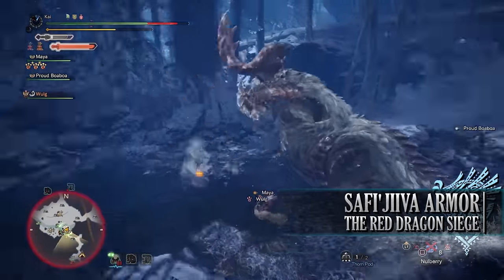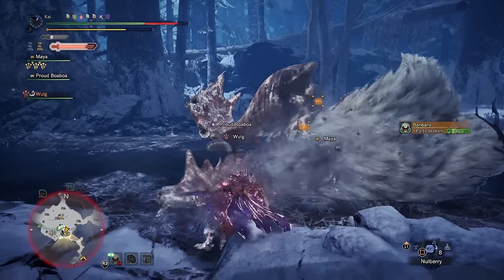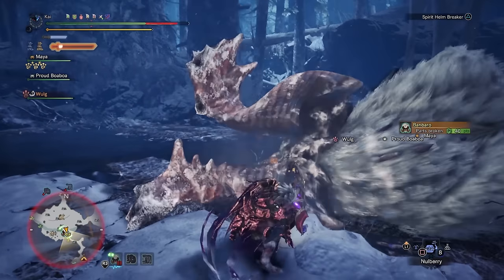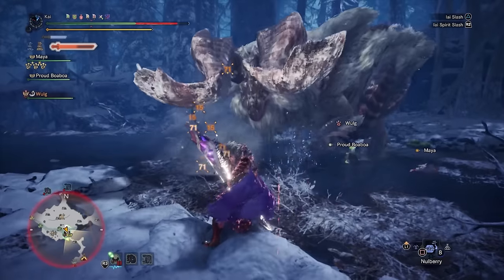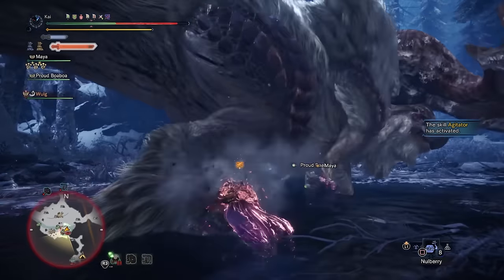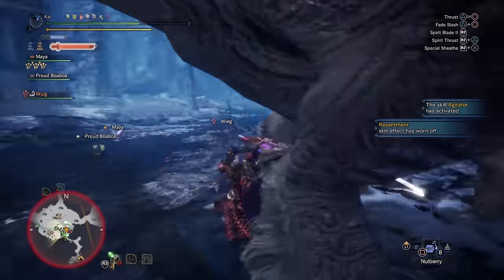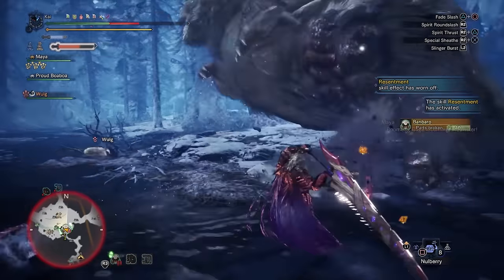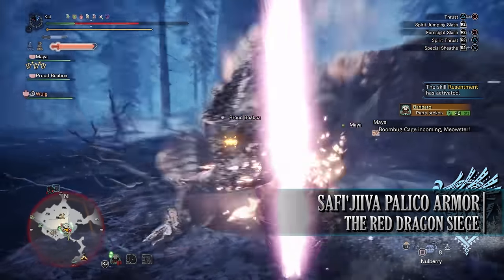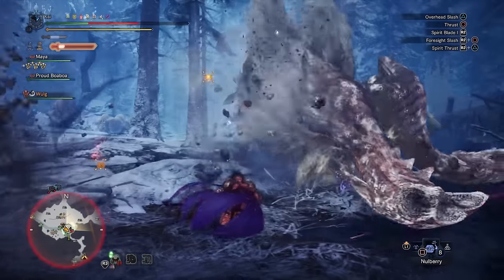Having completed the Safi'jiiva Siege enough times, hunters will be able to craft the Safi'jiiva armor set — strong armor with tons of useful skills, gem slots, and strong elemental resistances. It comes with one of the strongest set bonuses in the game: Dragon Vein Awakening or True Dragon Vein Awakening. This activates when you draw your weapon, changing the armor's appearance and increasing your affinity, elemental damage, ailment damage and buildup — but you take damage with each hit that connects with the monster. This health can be recovered by hitting the monster enough times, making it a true risk-and-reward armor set. You can also craft Palico armor, which notably causes your Palico to sprout wings when entering combat.